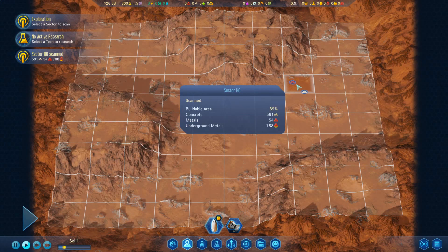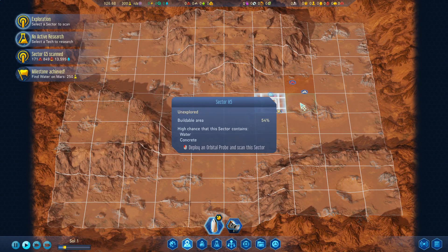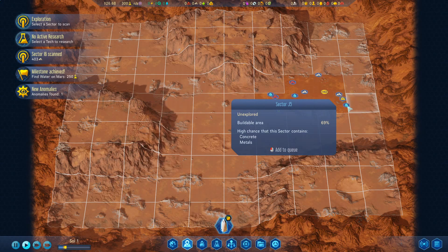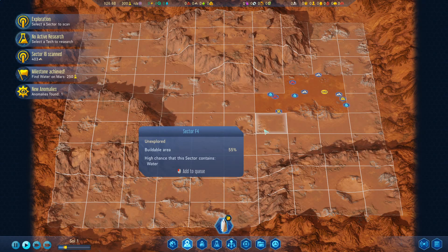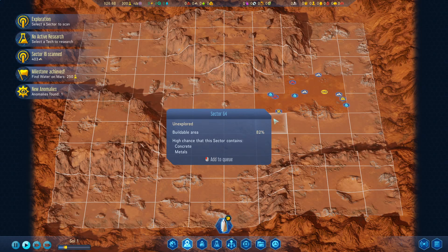Here's our starting sector: 591 concrete, 54 metals and there's some underground metals there as well. We have started with four orbital probes so we'll use these straight away to explore the regions around it and see what we've got. We've got three instances of water, two concrete here, a couple of metal, and there's an anomaly that we can check out, and there's some precious metal that could be used later in the game for trading back to Earth for more money.